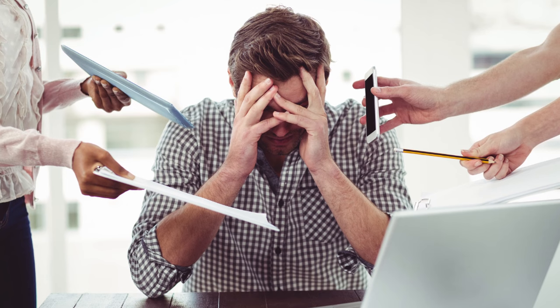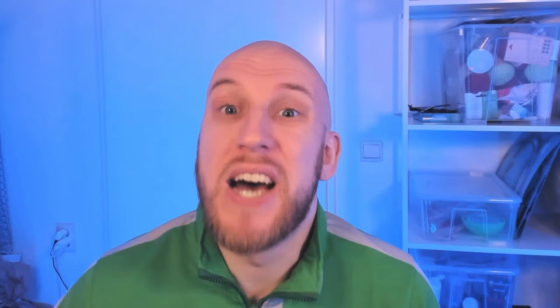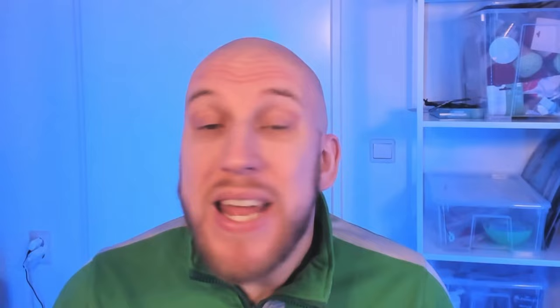Number five: one of the most dreaded inbox messages you can get while playing FM is one of your players coming to you with an issue. The resulting interaction will give you a ton of choices for how to respond, but choosing the wrong one can lead to a total meltdown in dynamics, making it a high-stakes choice. But in certain situations it's possible to almost guarantee a successful interaction. A ton of player dialogues will have the option to remind the player of how influential he is in the squad and not make an issue of the current problem — and if the player is actually influential, this dialogue option will see the player almost always drop the issue.